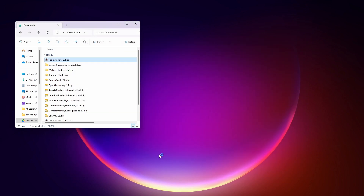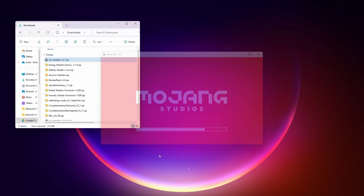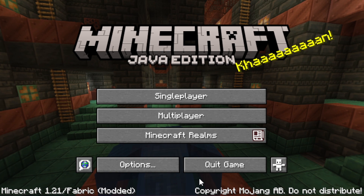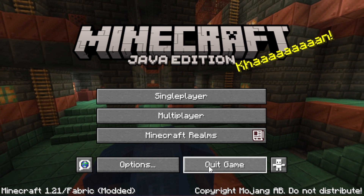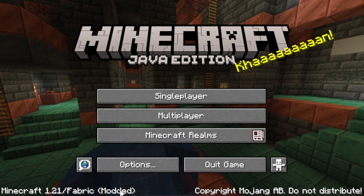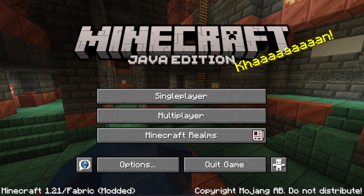I should say that you do want to run Minecraft 1.21 once before you run that installer, just to make sure all the directories and things are in place. After a while the loader window will start up — it does take quite a bit longer than vanilla does, so just be patient even though it looks like nothing's happening; there is something happening. You can see here we have now modded Minecraft Fabric installed.